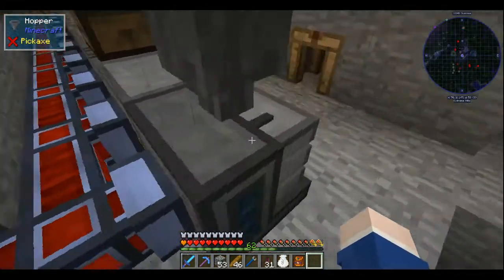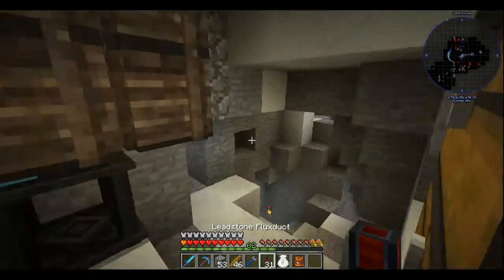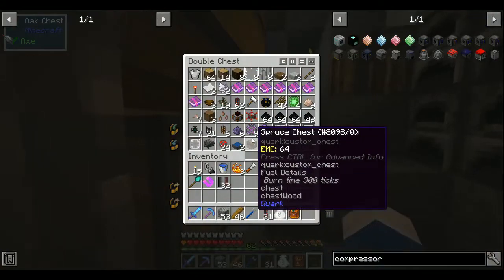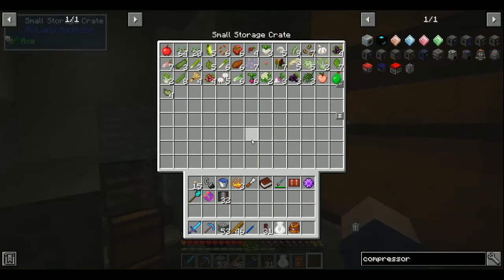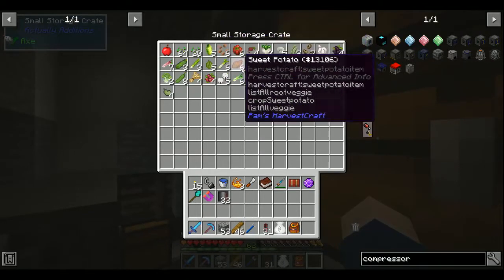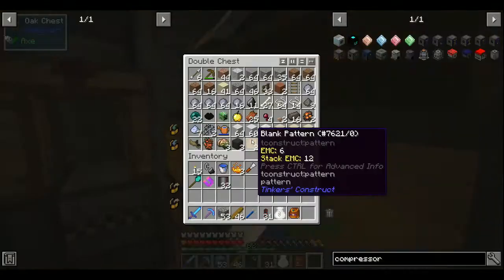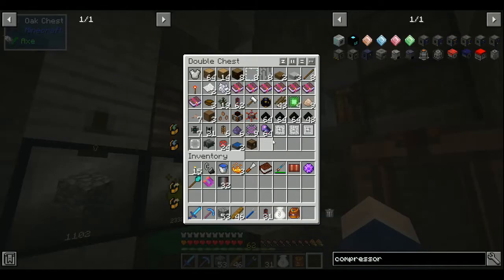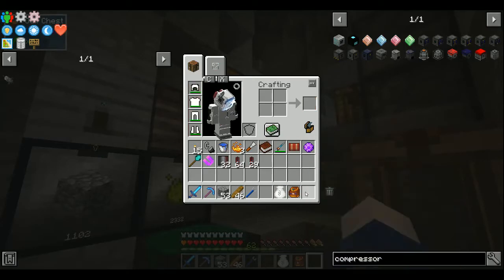I need to replace the power cables here. From now on, all leadstone flux cables are going to be created with the resources I have in these chests. If I need wool, I can either shear sheep, grow flax, grow cotton, or grow industrial hemp for string, and use the existing string I have. Everything else is now going to be created from scratch.